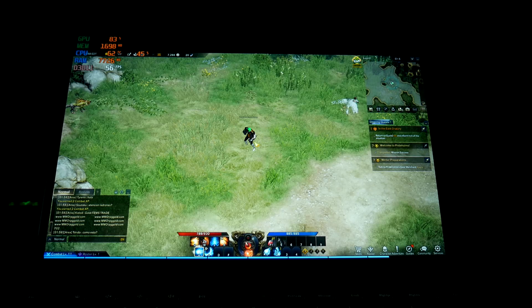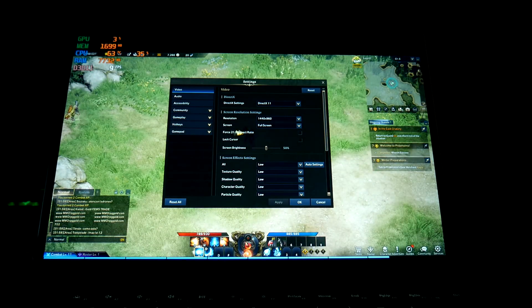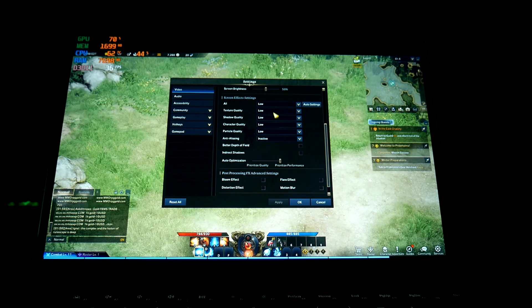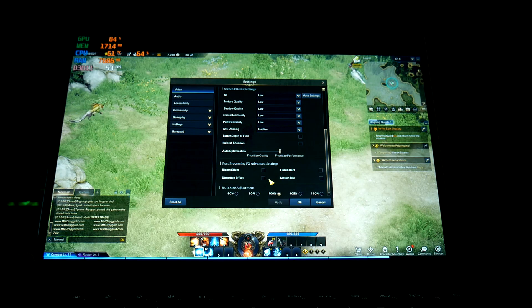Alright, we'll show you the settings really quick. We are on 1440x960 full screen, DX11. I have it set for all to low. I set it for auto optimization to prioritize performance, and all these post processing effects are off.